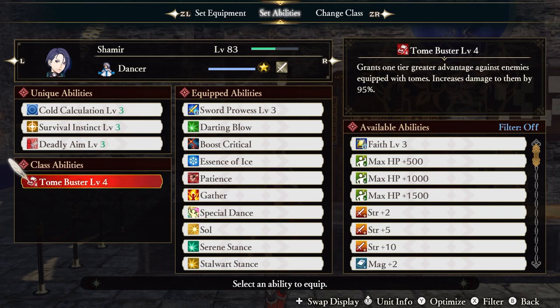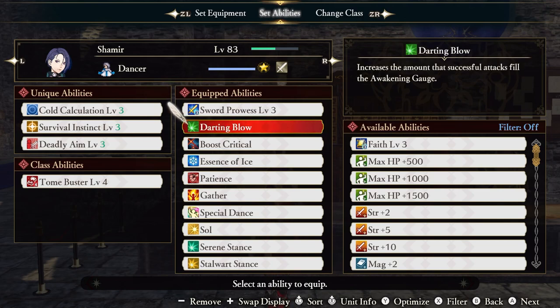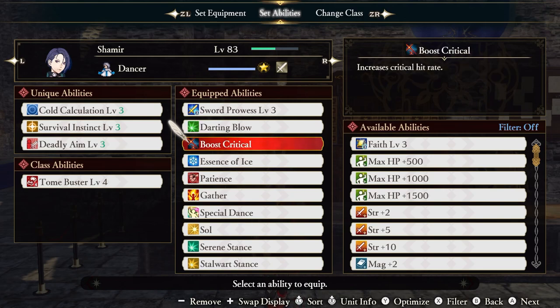Tome Buster gives us a 95% damage boost against Tome-wielding enemies. Now we're onto the core abilities. Sword Prowess boosts our damage by 30% while wielding a sword. Darting Blow increases the amount that successful attacks fill our Awakening Gauge. Boost Critical gives us a critical hit chance boost.